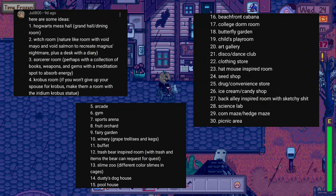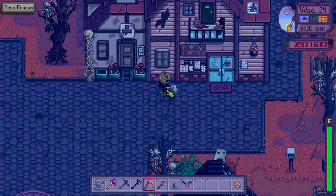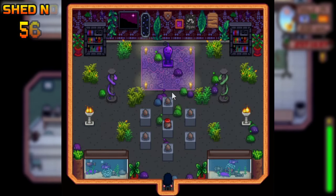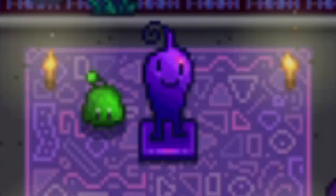Back to viewer requests — this time I'm making the Krobus room and the Trash Bear inspired room. First off, the Krobus room: it has a lot of void eggs as you can see, and overall a pretty dark vibe.